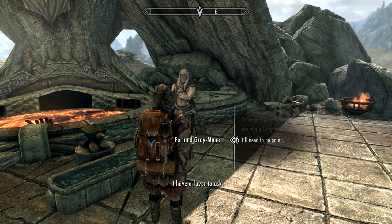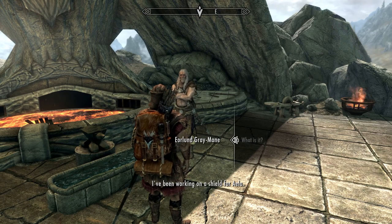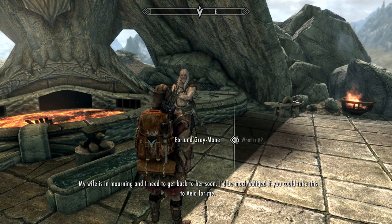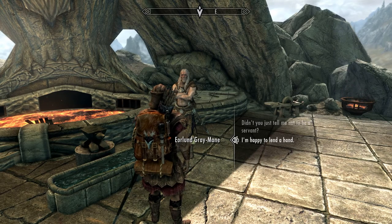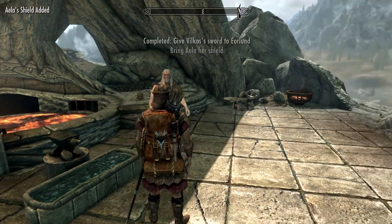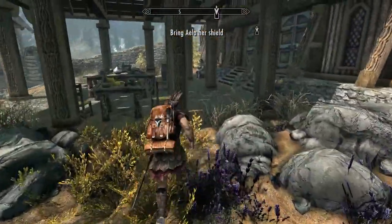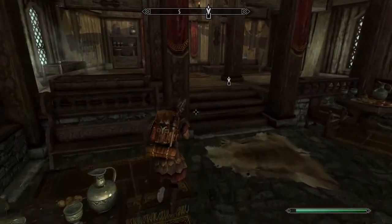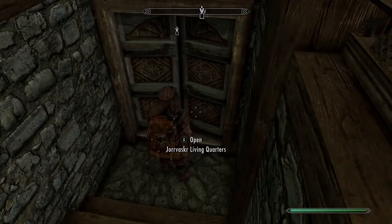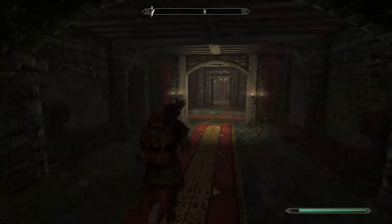That's pretty cool. Eorlund says he needs to get going — he has a favor to ask: 'I've been working on a shield for Aela. My wife is in mourning and I need to get back to her soon. I'd be much obliged if you could take this to Aela for me.' I'm happy to lend a hand. Alright, where is Aela — she's definitely inside somewhere. Oh, she's back downstairs. Let's go.